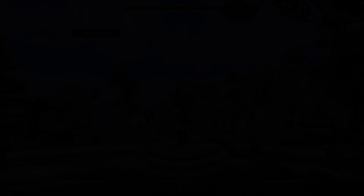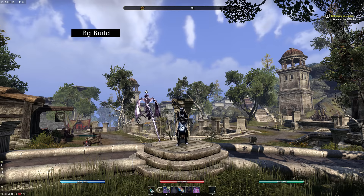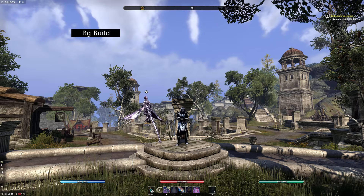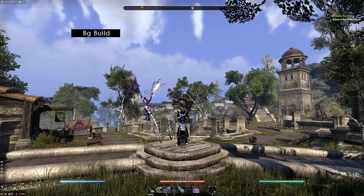Lastly, I have a Battleground build. Before getting into the exact setup, this build is heavily group focused. You can always go into Battlegrounds with any of the Sorc builds provided, but those builds still rely on kiting, which is less useful in a proper group vs group or premade vs premade setting. This build is designed to roll with Wardens, Templars, etc., stick with them, and support them.